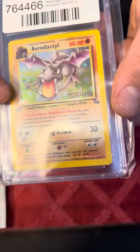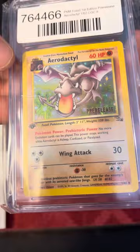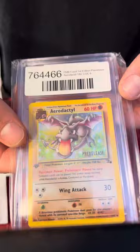We got a First Edition Fossil Aerodactyl pre-release. I saw the pre-release version and I was like, I gotta have that in my collection. That's cool. Having a pre-release is pretty cool if you're a collector. Again, it's a CGC — some of them have subgrades and some of them don't. I'll find out which ones do after I peel these off, but I'll do that after the video.